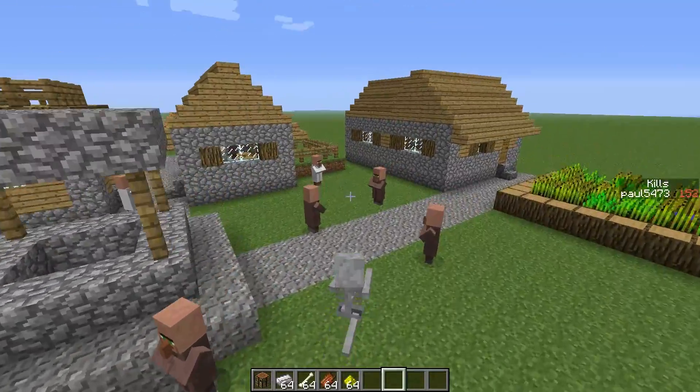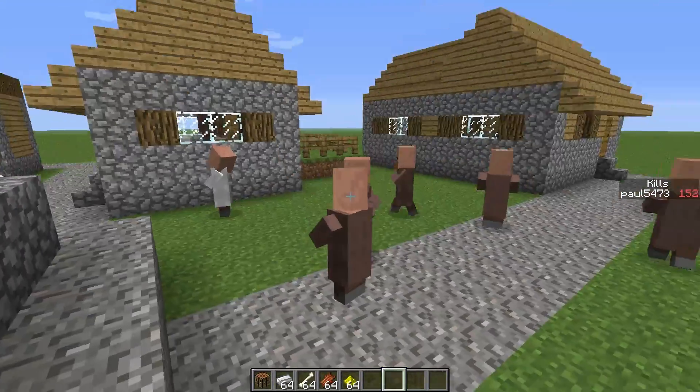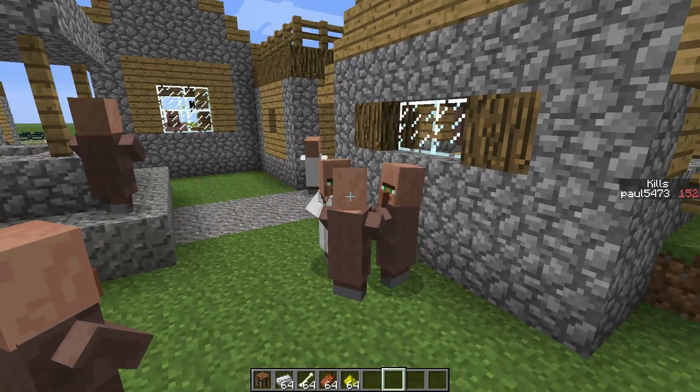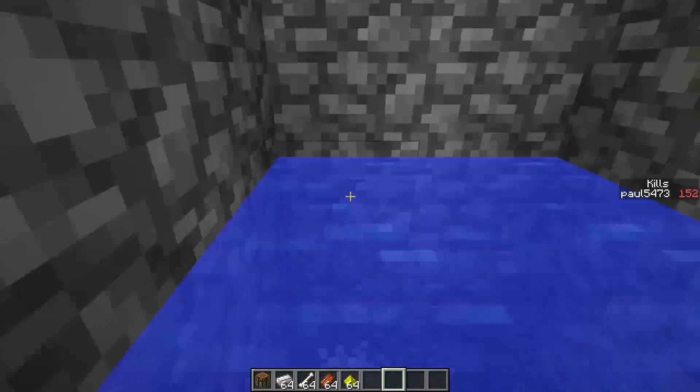A skeleton. A cave spider. A villager — so I can blend in with these people. Hello. A silverfish — I can jump down holes, yay!